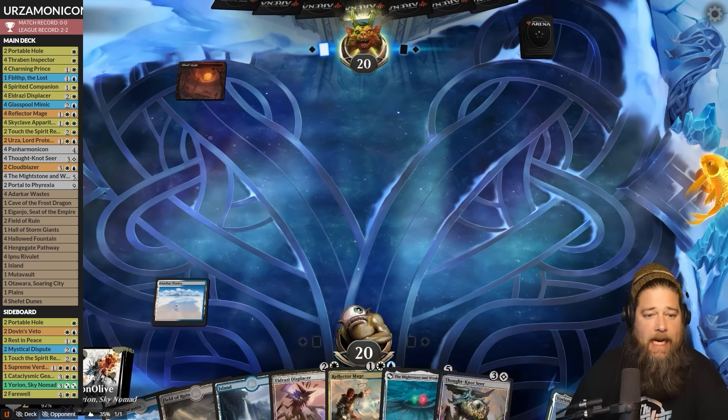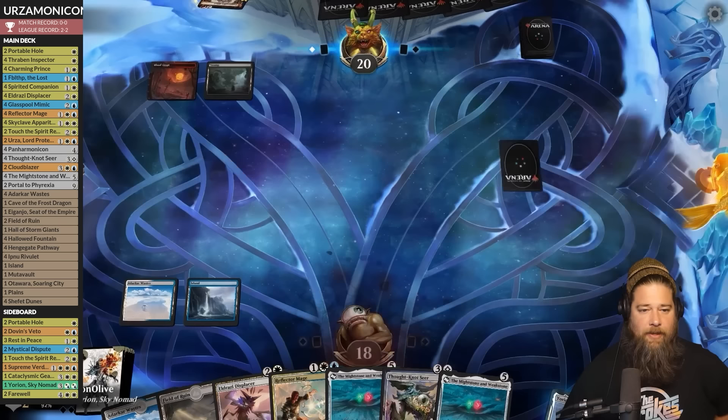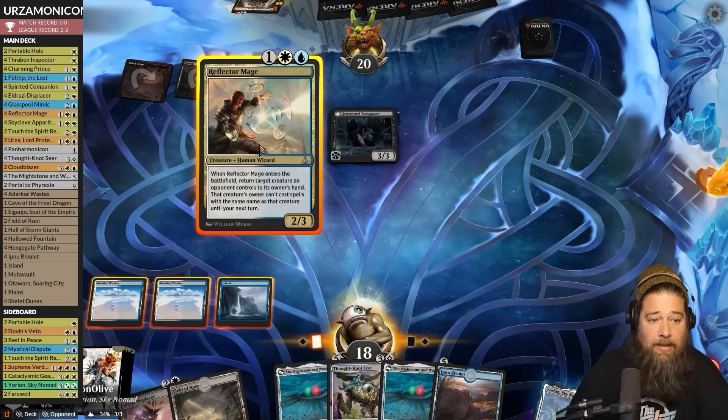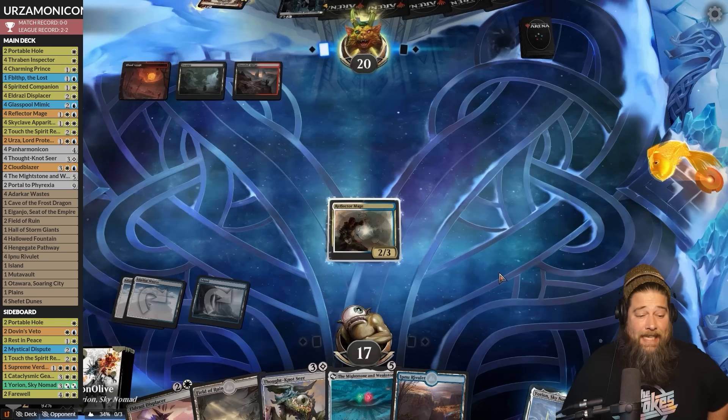Opponent has Rakdos Swamp and passes — not being off to a fast start is good for us. Our hand actually has a lot of mid-rangey power. Stomper face — and Graveyard Trespasser. We bounce it but then we'd have to discard because of the Ward — Ward discard-one is annoying. We're gonna do it: Reflector Mage, bounce your Graveyard Trespasser, discard a Mightstone and Weakstone. Let's see what our opponent has in hand for Thought-Not.